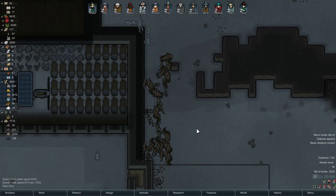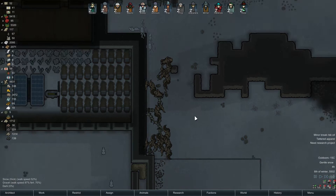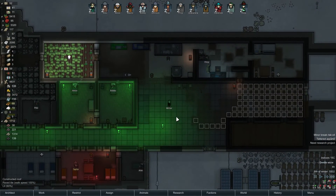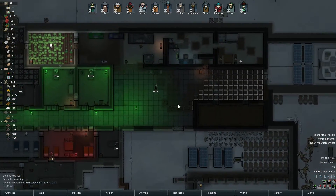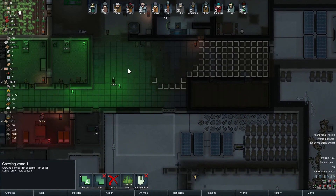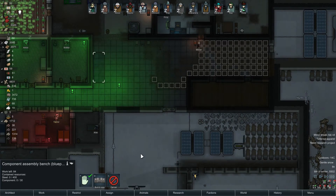Hey guys, I'm Coco, welcome back to RimWorld Alpha 15. This is our graveyard - look at all these spiders. Let's continue - it's a modded version, the Expanse series, and we're building some floors inside our base which is great.